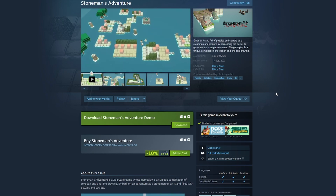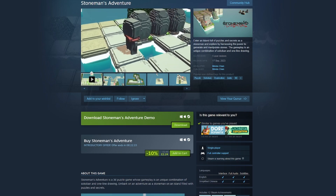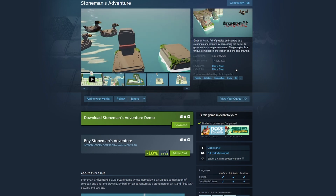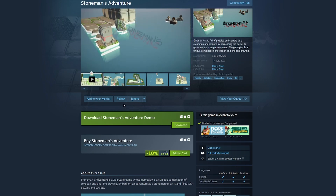Sokoban - I think it's a Japanese or Chinese game. Well, according to Wikipedia, Sokoban is actually a puzzle video game in which players push boxes around in a warehouse trying to get them into storage locations. So yeah, we're going to check this out. There's a demo you can download and we're going to see what it's like.